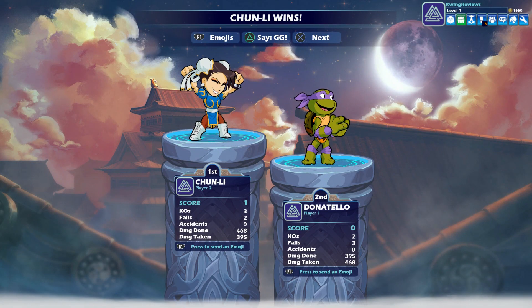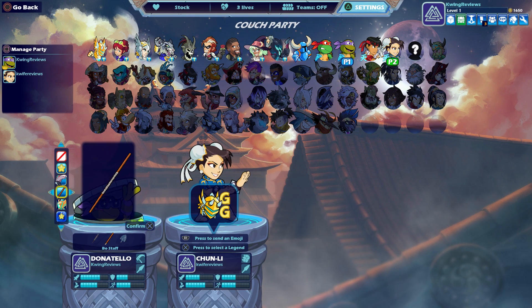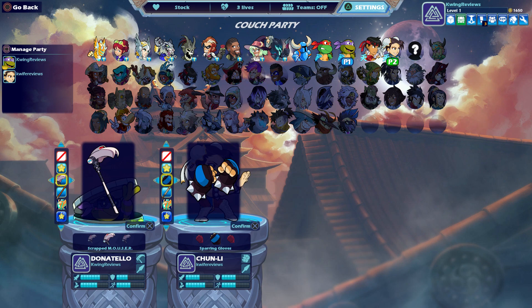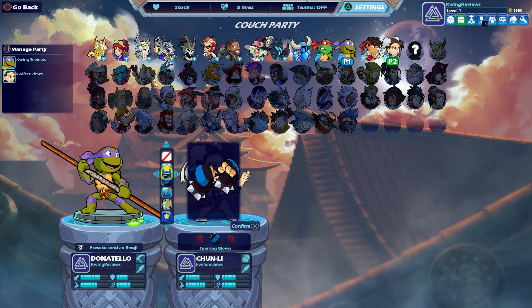So the first round goes to Chun-Li. Round one goes to Chun-Li, and Donnie's like, that's okay, I'll get it next time. And I will get it next time. I also think that his goggles are a reference to a Ubisoft character named Splinter Cell, which is a franchise that I'm actually surprised does not have any Ubisoft representation in this game.